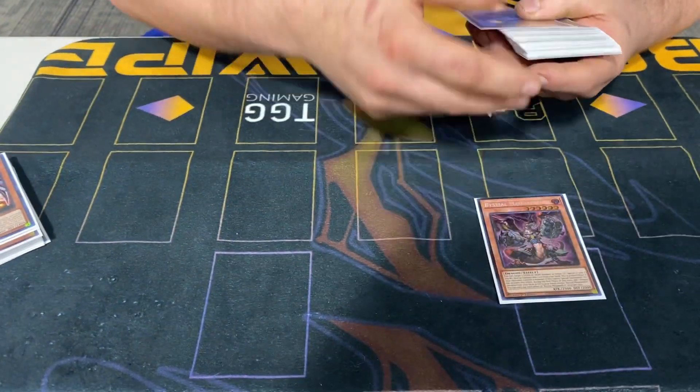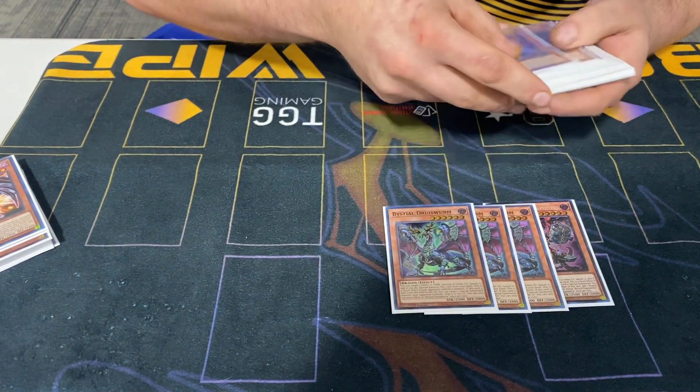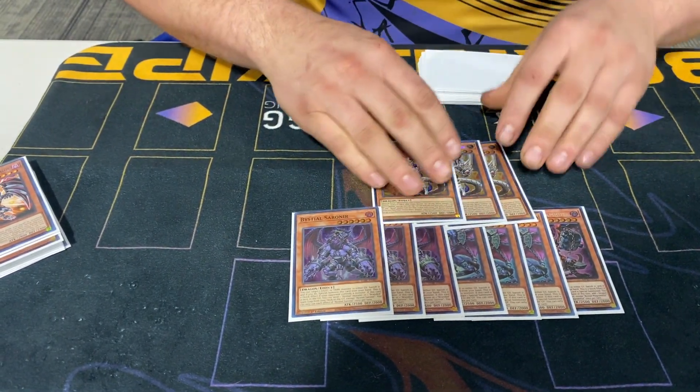For my Bestial lineup, I ended up playing one Magamut, three Druis Wyrm, three Saarineer, and obviously three Lubeli to search it out.